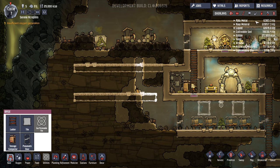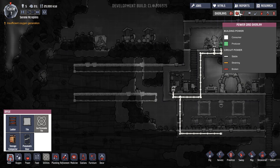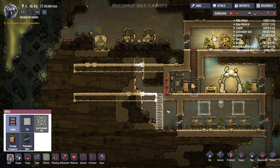Have we got power running through there? No, we don't — that's fine. But if you did, you could say just get rid of the buildings, the gas pipes, the liquid pipes, all the wires — you can be very specific, and that's such a good feature. I would honestly love that to be added into RimWorld, because it is so useful.